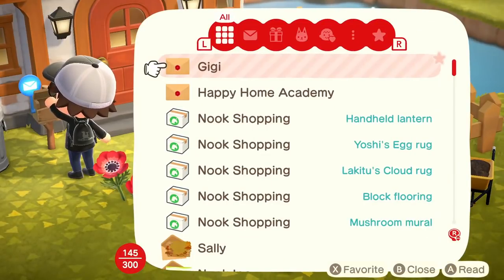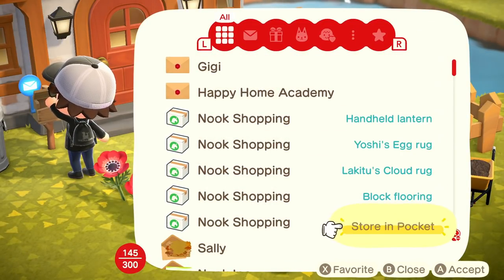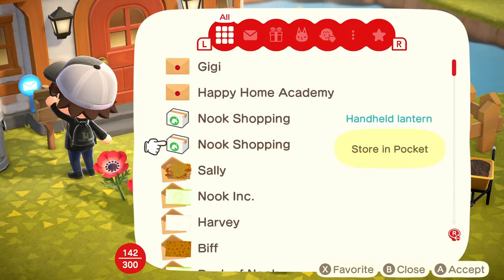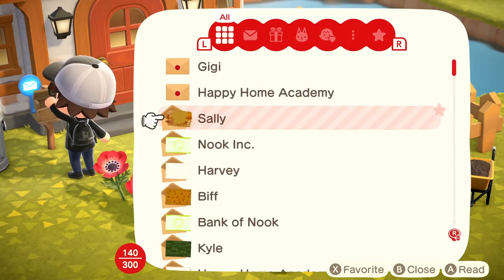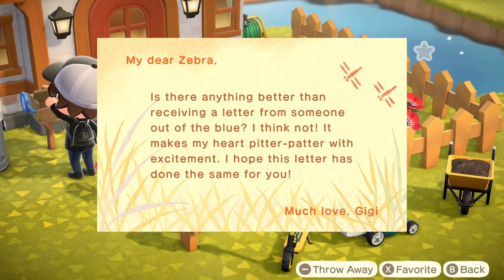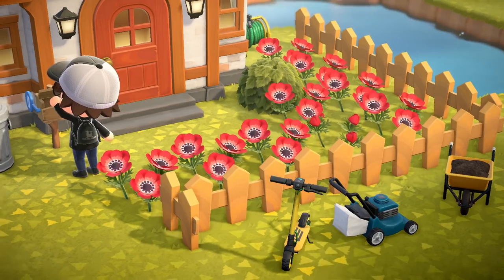We have a bunch of Nook Shopping stuff — all the different Mario stuff, which should be the last of that. We also have some Happy Home Economy stuff, and then something from Gigi. We got a Rank A this time. Gigi's letter says: 'Is there anything better than receiving a letter from someone out of the blue? I think not. It makes my heart pitter-patter with excitement. I hope this letter has done the same for you. Much love, Gigi.' Thank you, Gigi.